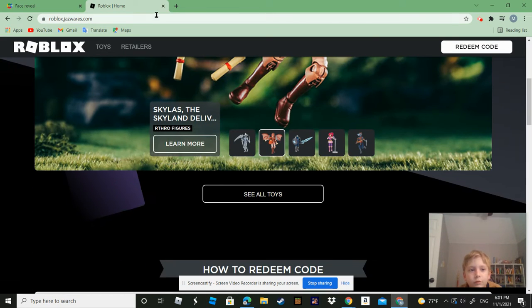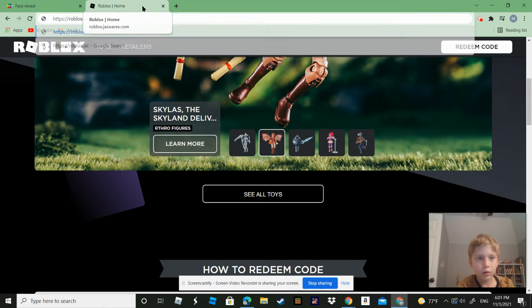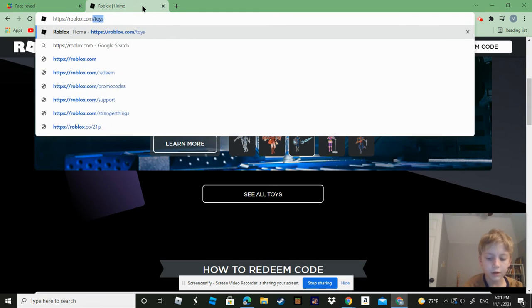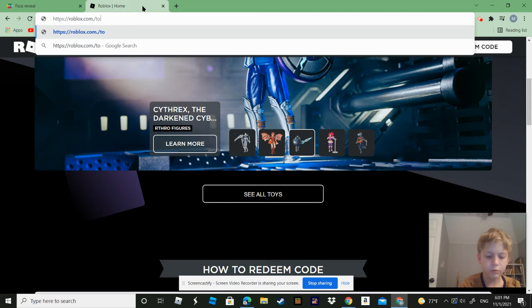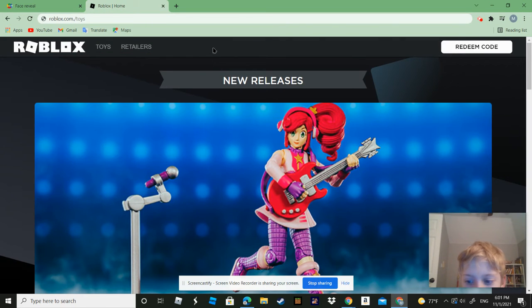So first, I'm going to go to the box dot... I'm having trouble typing. Don't need the... I forgot. HTT. Okay.